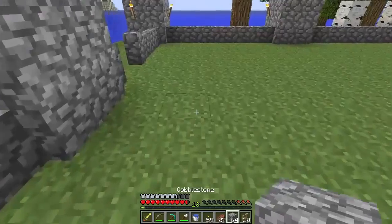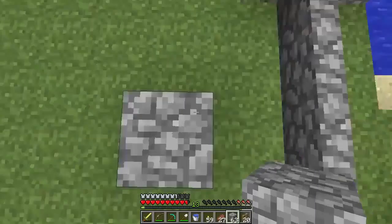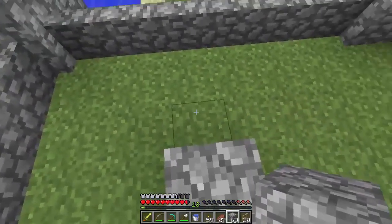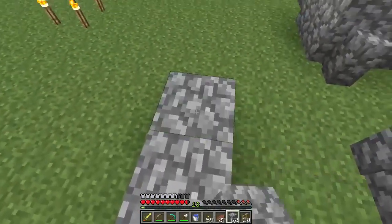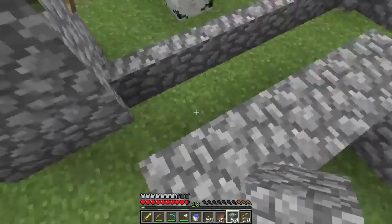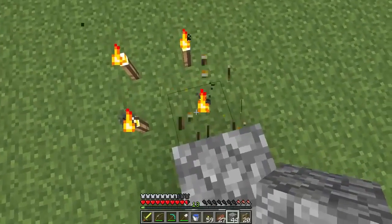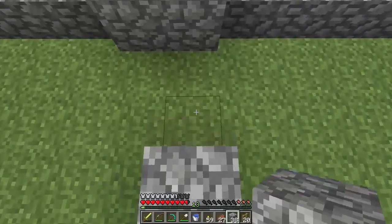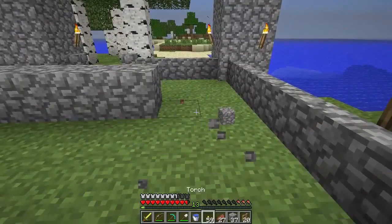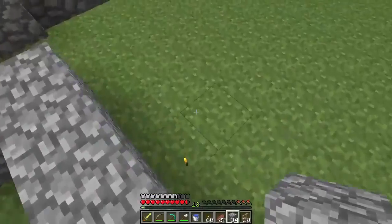Let's throw down some cobble because I think the bottom layer is going to be cobble. I don't want it too close to the fence — I think I'm going to offset it by two on each side. First block I place and it's wrong. Let's put it right there — one, two on each side — gives me a little bit of walk space. We'll go all the way across here. The way we're going to get in and out of these pens is to use ladders.